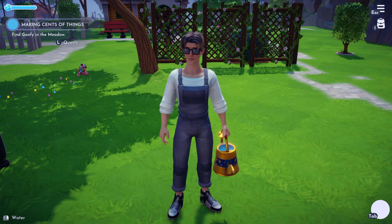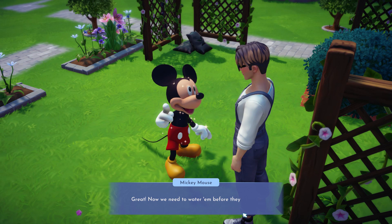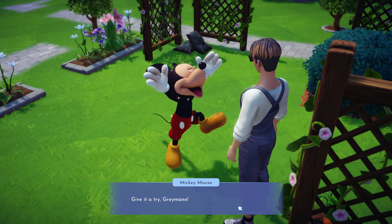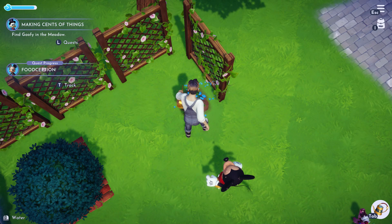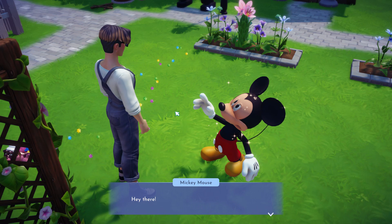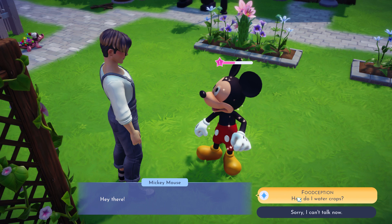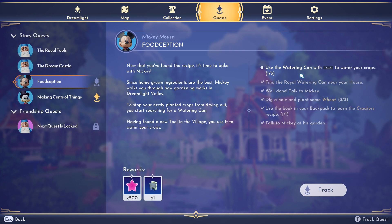Let's see what Mickey has to say. Hey there. I did that already, Mickey. So long for now. What do I have to do? Use the water can one of three times. Let's go do some more.